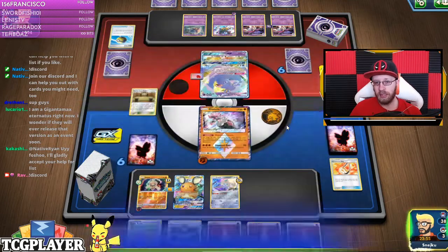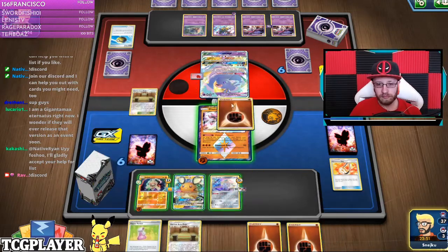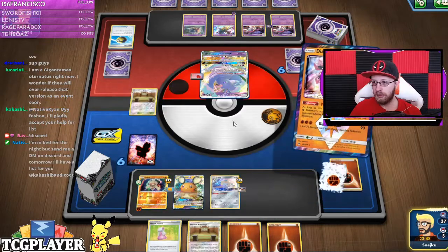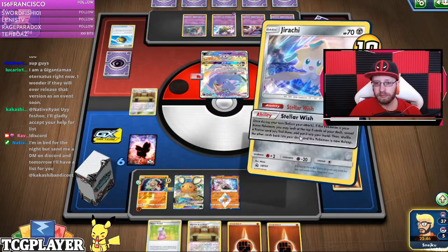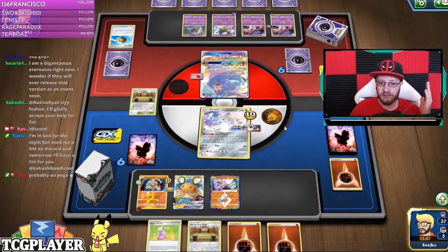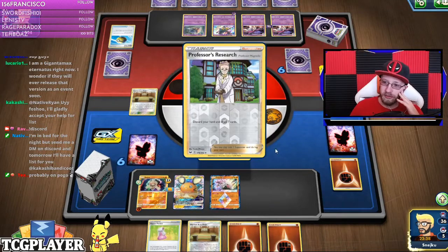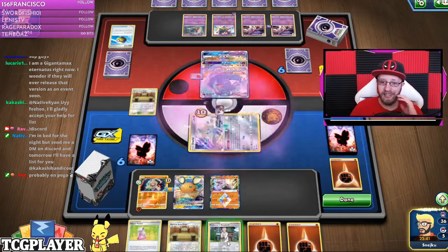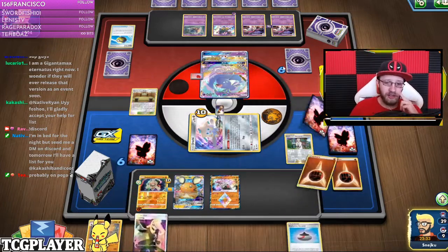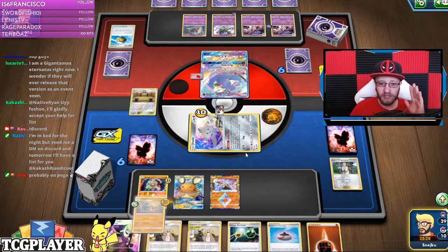So Oricorio. I wish — okay, we do have Professor's Research. I mean, I'm probably losing energy on Pogo, but there's also Energy Retrieval, so I'm not that mad about it and we can figure it out.